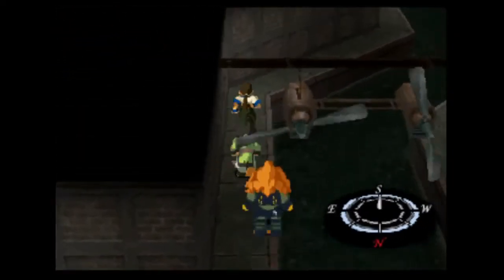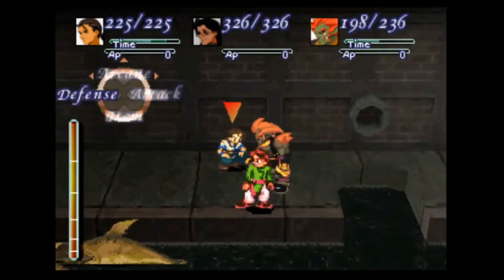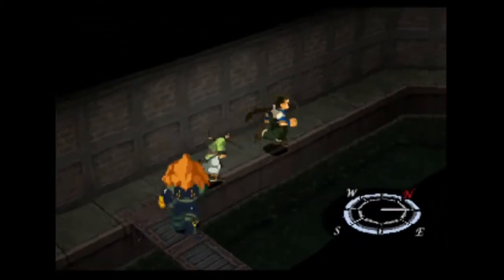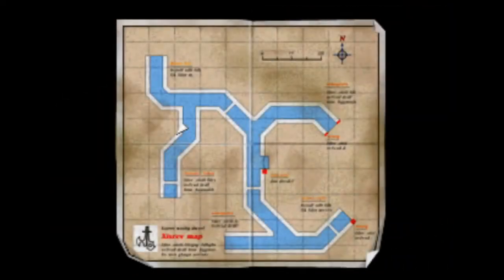We can go ahead and fight anyone except the mullets, because even though the mullets give us a nice chunk of experience, it would take too long. Also there's another memory cube here. The good thing about this map is it does pinpoint where we are, so we won't get completely lost.